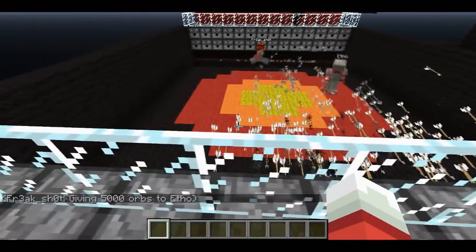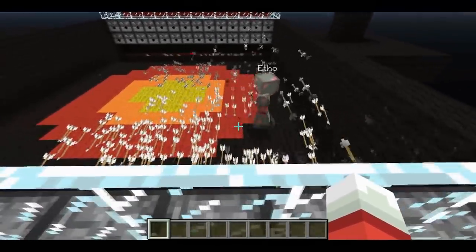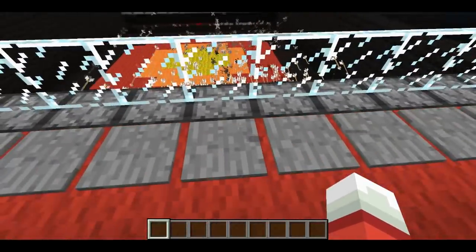Looks like I'm about to get one. Can I get him? Yeah, I got one to my opponent's goal, and now Etho is standing here in the middle. Looks like I got scored on.